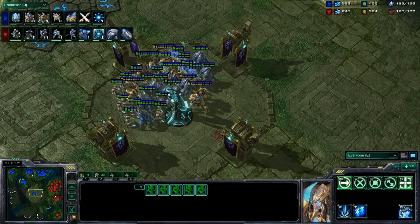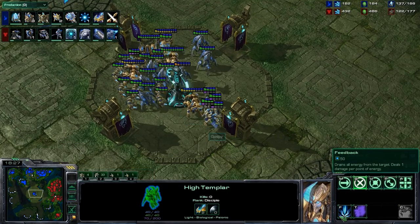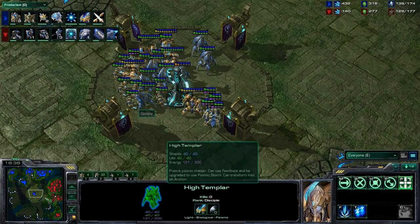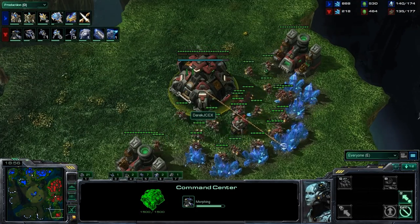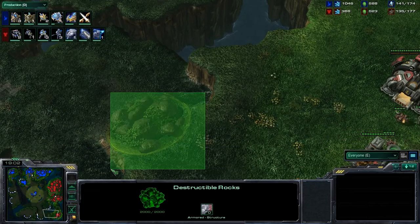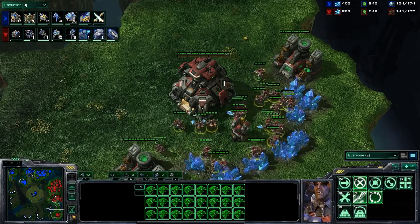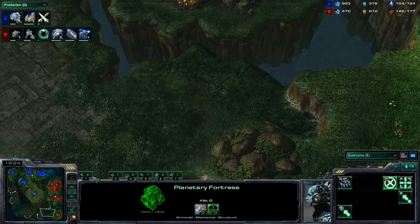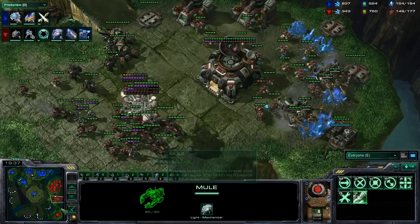Look at this — five more High Templar coming in. We are going to have a lot of High Templar here. Of course we don't have the Khadarian Amulet as we used to, which would give the High Templar enough energy for one Storm right out of the gate. But all of these High Templar will have enough energy for a Storm, and one of them back here has been sitting for quite some time — he'll have enough energy for a Storm and a feedback, possibly two Storms. A lot more Ghosts coming out. I'm not sure how I feel about making a Planetary Fortress right here — you could always just put a Marine or two up here to make sure no one breaks down the rocks. As long as these rocks are up, you really don't have to worry too much about Dark Templar. It's just that mules are so valuable, though he doesn't really have many mineral patches left, so the mules start to lose their value at that point.